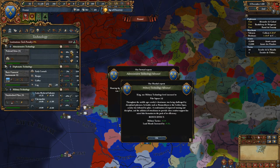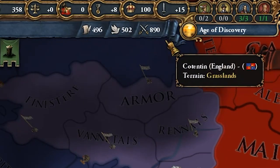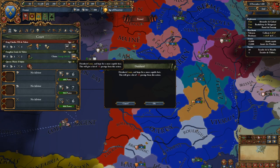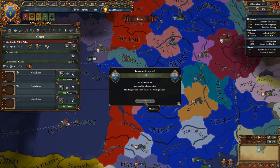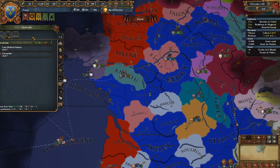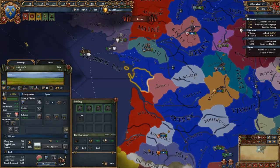Don't take tech early unless it's an admin tech for ideas, or it's a military tech before or during a big war. Hoard military points and don't use them unless necessary or you're about to do a big amount of developing. Re-roll and disinherit kings if they're below 3-3-3. Take out all mana points in your estates privileges at the start of the game immediately.